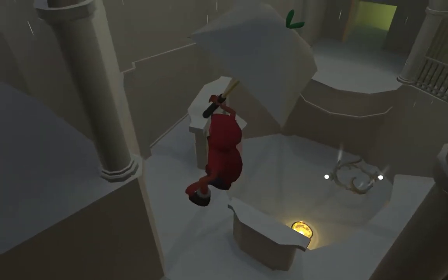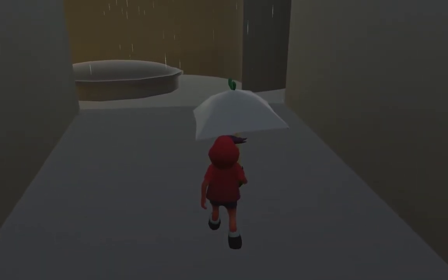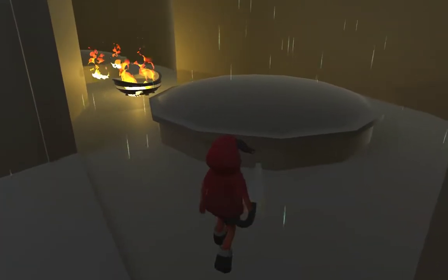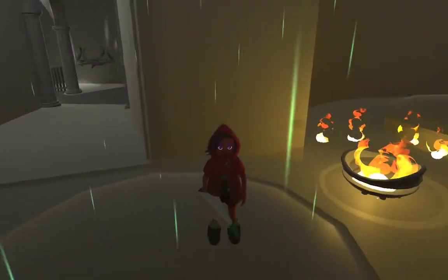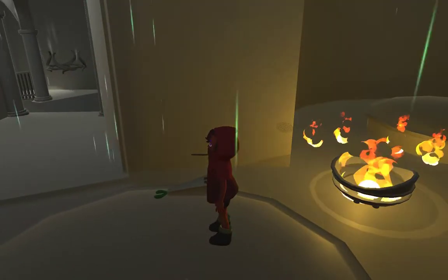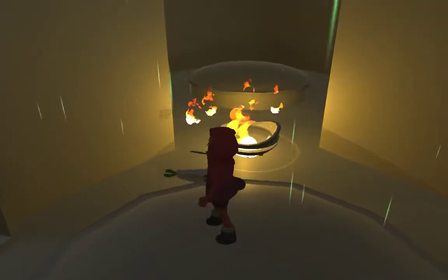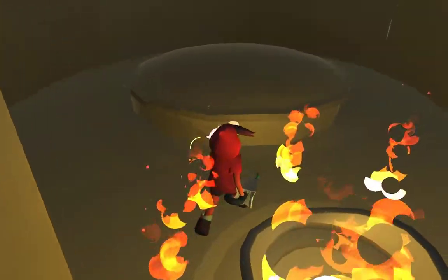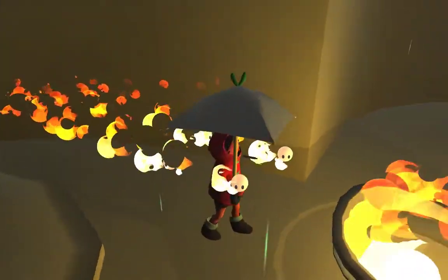A lot of our level design has been based on curving forms and circular patterns, and that's very intentional. Earlier on our developer blog, Bob actually wrote a post about the fire spirit language and its influence on our level design for the game so far — in short, that's why everything is curvy. We want the architecture to feel certainly architectural, but also organic, mystical, and atypical.